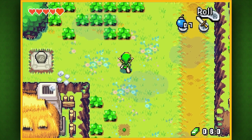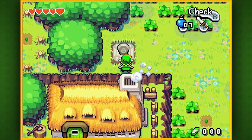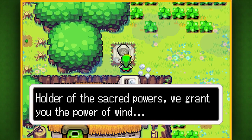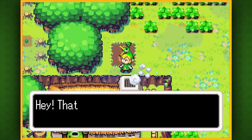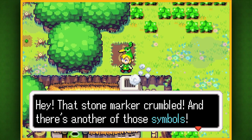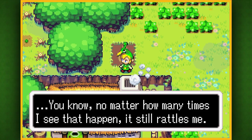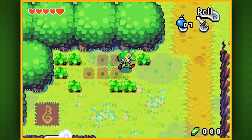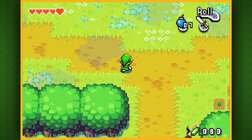Oh hey, there's another stone slab here! Alright, I'm glad I actually came this way then. Let's check it out. Holder of the sacred powers, we grant you the power of wind! And yeah, it just exploded again. Hey, that stone marker crumbled and there's another one of those symbols. No matter how many times I see that happen, it still rattles me.